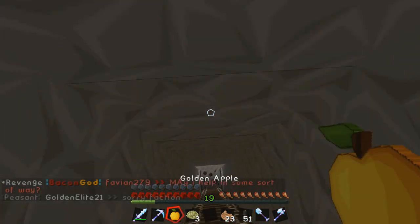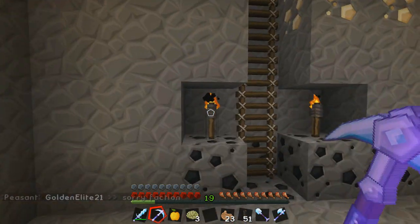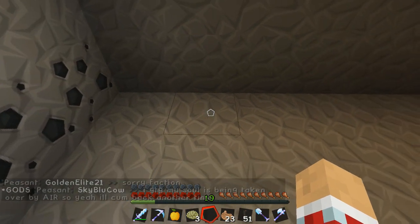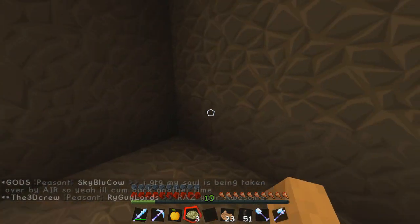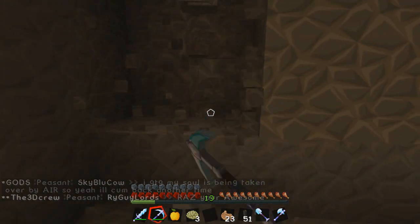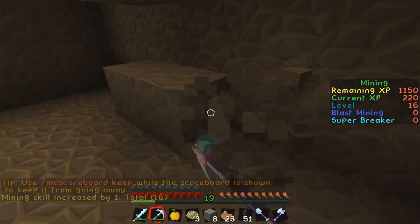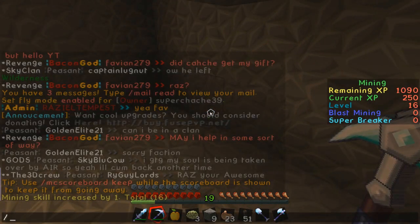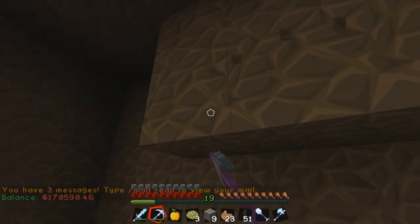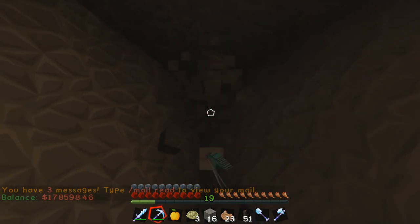We're going to climb down here and start working on it. We're going to make it a lot bigger than it currently is. We need double chests — one here, one here, one there — so we need to move this back one more. We'll have to go to the shop and buy some wood because I have absolutely nothing, just some money. Let me check my balance — people have been voting for me. I have 178k, that's not too bad!